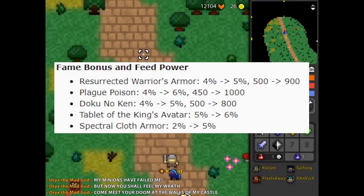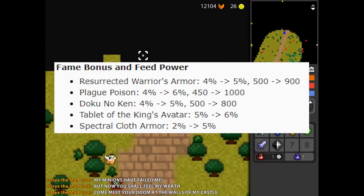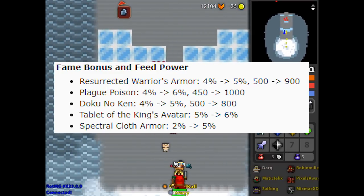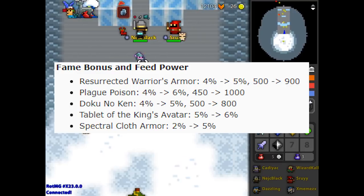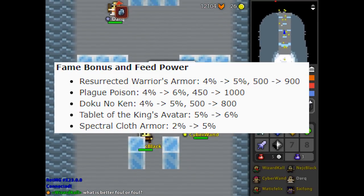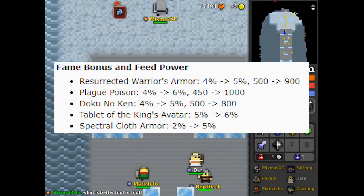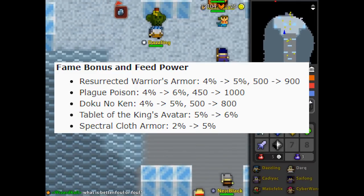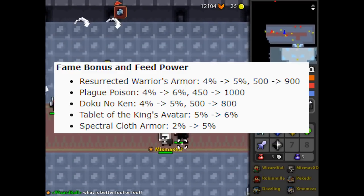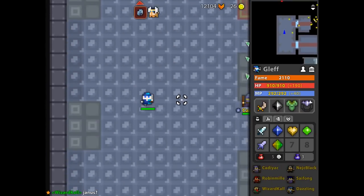They also added more fame bonus to some items: the Resurrected Warrior's Armor went from 4 to 5 and feed power from 500 to 900. Plague poison was 4% before and now it's 6%, and feed power from 450 to 1000. The Dokunoken went from 4% fame bonus to 5% and feed power to 800. The Tablet of the King Shavatar — the worst spell in the world — is now 6% fame bonus. And Spectral Cloth Armor went from 2% fame bonus to 5%.